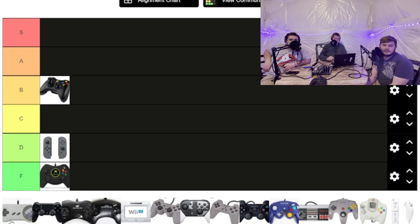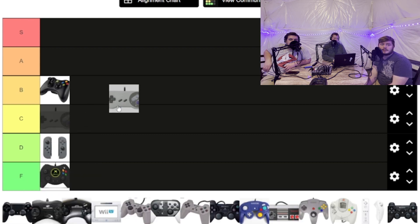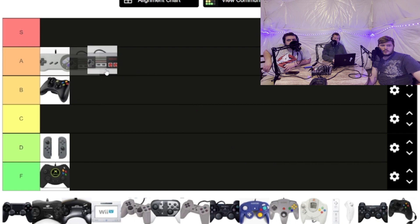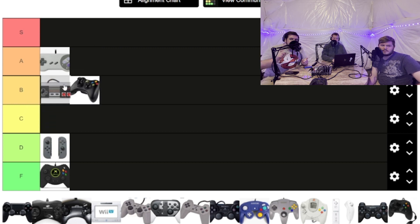I don't know what this controller is. That's the SNES. That's an A-tier controller right there. It had the D-pad and four buttons in an oval shape, and it was one of the first ones to have shoulder buttons. I'm going to go ahead and put this controller up there as well. I'd put that one at B — it's harder to hold, it hurts, because of the square edges.